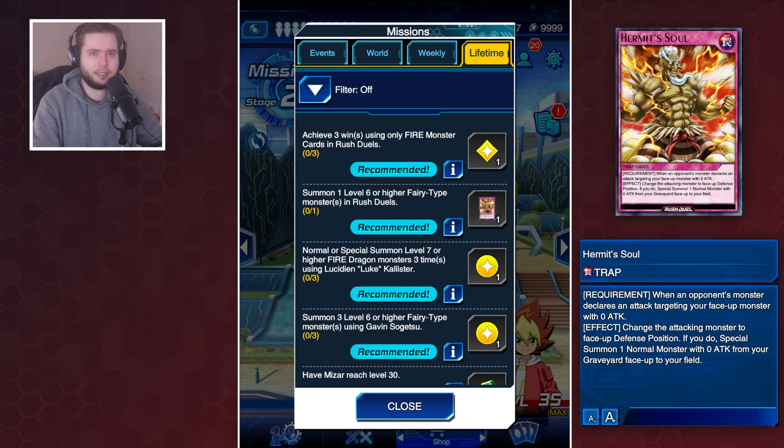This is the Hermit's Soul. It is support for Gavin's zero attack point deck - I think it's Gavin's, at least. When you post a monster that declares an attack on your face-up zero attack monster, change the attacking monster to defense mode. If you do, special summon a vanilla with zero attack from your graveyard face-up to your field. This is a really cool card - it is stopping one attack.